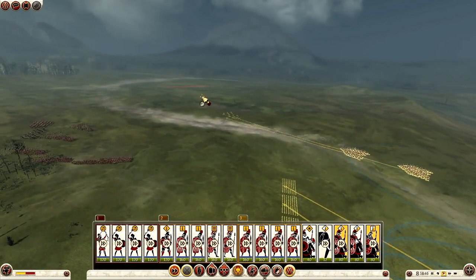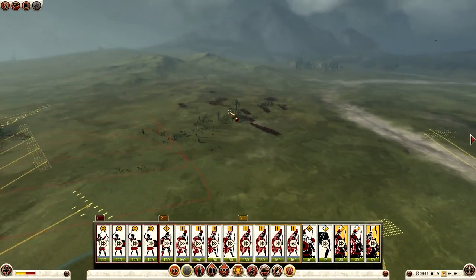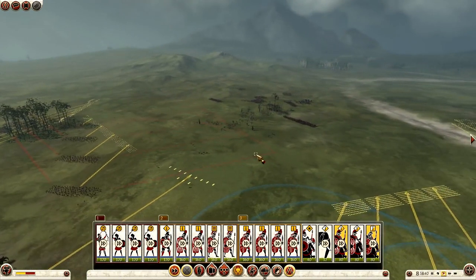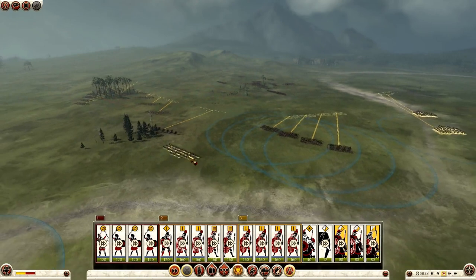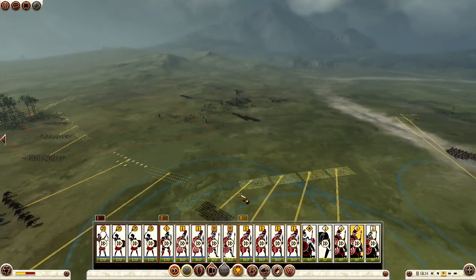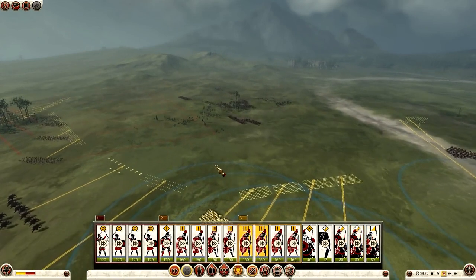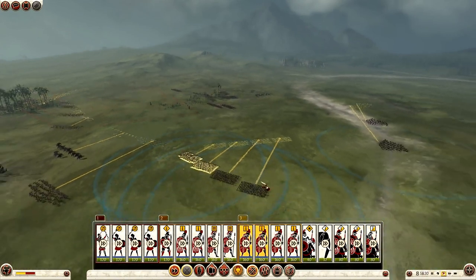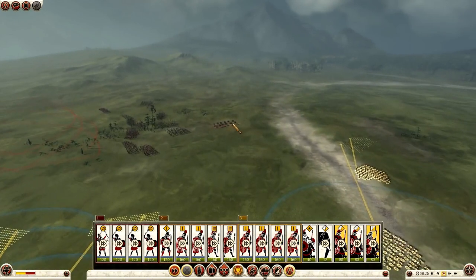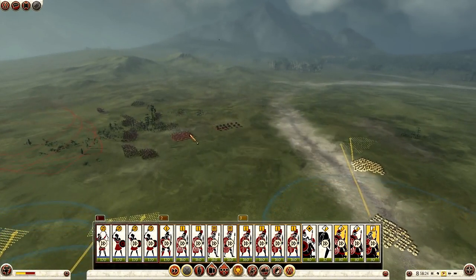I flank around with my cavalry on the far right flank. With the space bar down you can see what I'm trying to do with all my units — trying to flank him, trying to encircle him, trying to do my own little Hannibal on him. Which of course I'm more like Hannibal's goofy cousin when it comes to battles — hardly like the legend himself. I wish I was like Hannibal though; it could certainly help me out in these battles.